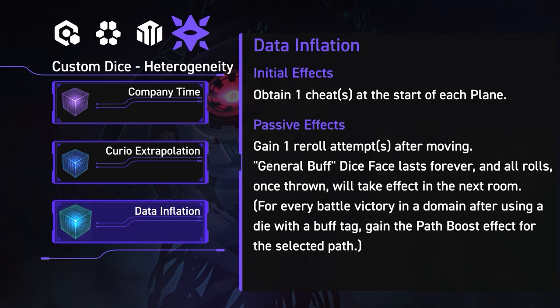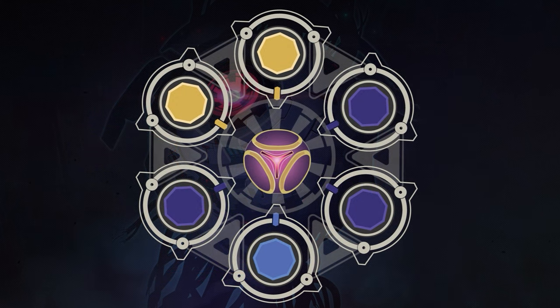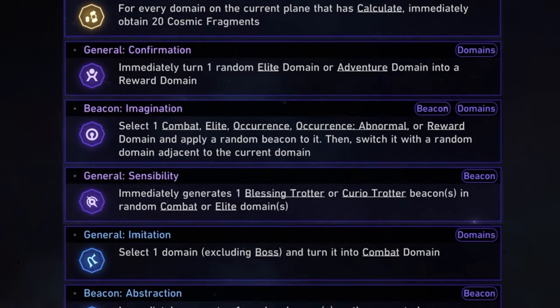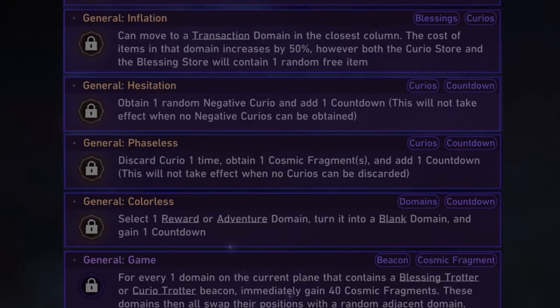That covers all 12 unique custom dice. Now let's look at how the customization works — accessible by clicking the edit dice face button when picking your custom die or via the main menu. When you first start, your dice will have 6 face slots: 2 gold, 3 purple, and 1 blue. You can place a lower rarity face into a higher rarity slot, but not the other way around. As you play and unlock more power-ups in your neural network, you can upgrade these slots — turning 1 purple into a gold and later 1 blue into a purple — until your dice has 3 golds and 3 purples. With over 60 die faces in the game, we won't go through all of them here, but a dedicated video covering which faces are considered most valuable is something we could look at in the future — let me know in the comments if that interests you.